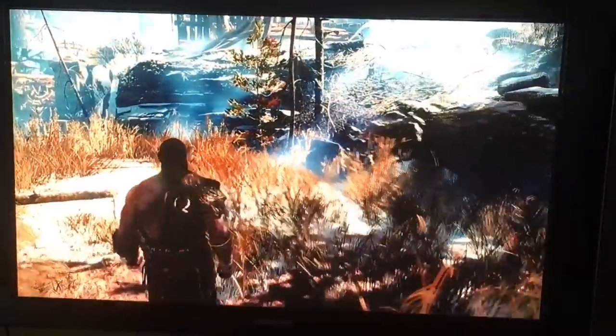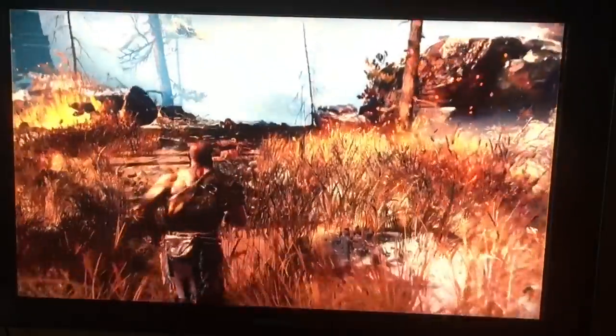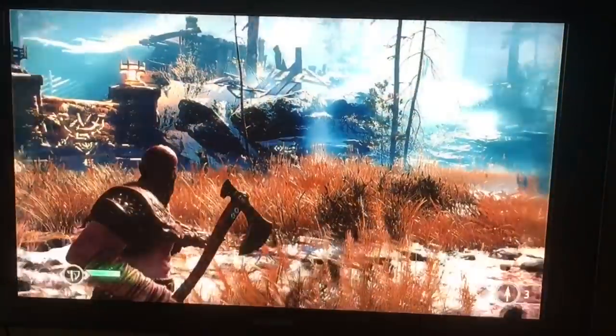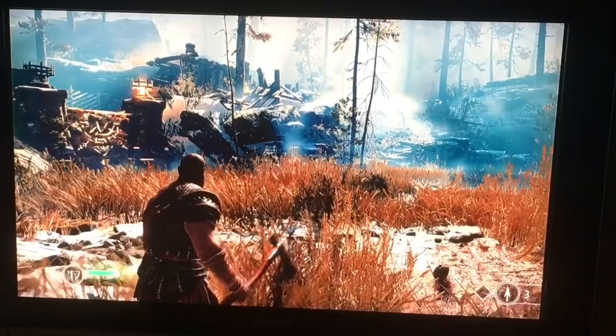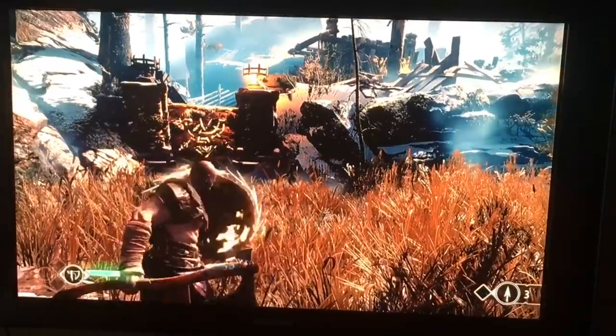This is the latest version of God of War, where Kratos is a demigod. The new weapon in this game is the axe, which has a really nice mechanism — it works like a boomerang.